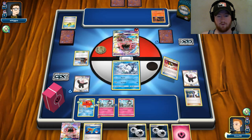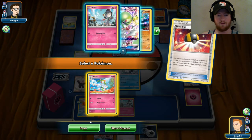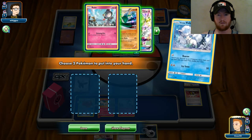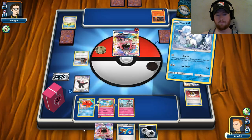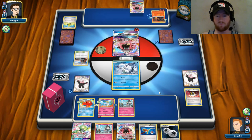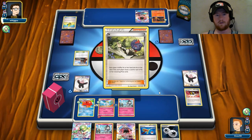I'm going to Ultra Ball — discard Double Colorless and Fairy — and get a Curlia. I already attached, so I can't attach again. We're just going to Beacon. Let's go ahead and get Garde and Ralts. I could have gotten two Gardes and then Lele'd for a Candy — that would have been nice. So we've got Gardevoir and a second Lele down. He's getting set up too.